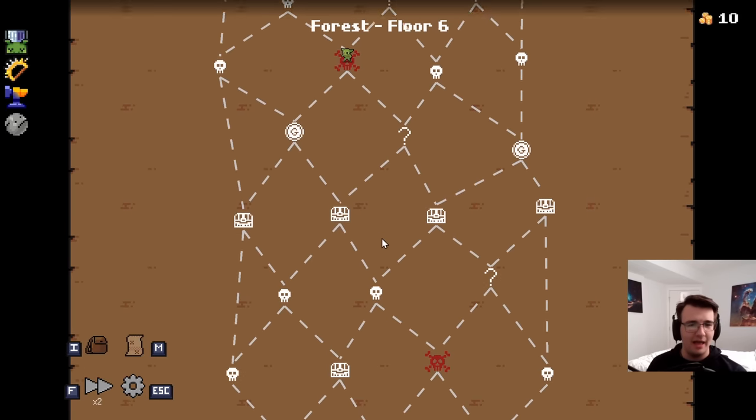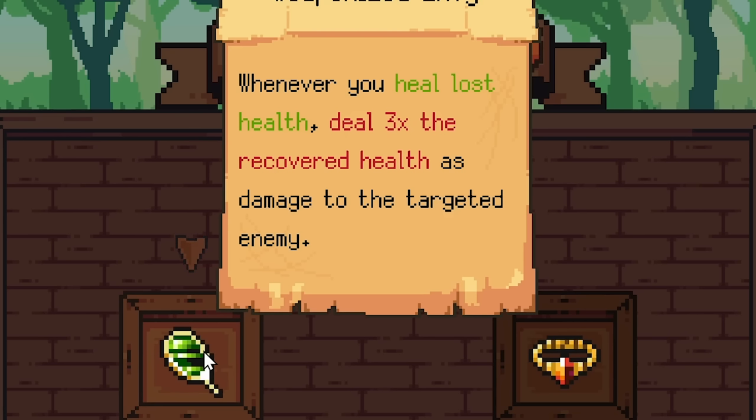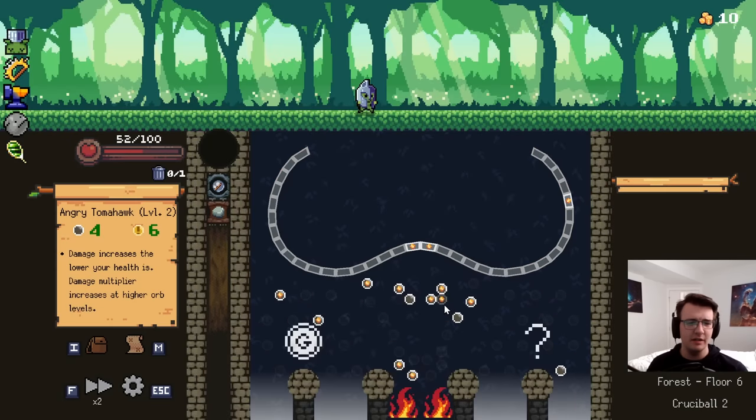Goodbye to all my coins — there is a shop up ahead that I don't care about anymore. When I heal, deal health as damage. This feels like it would help the build I'm going for. Immediately the pendant is better, but I'm gonna still go maximum synergy, because I think I'm going to be healing and then dealing damage because of lost HP.